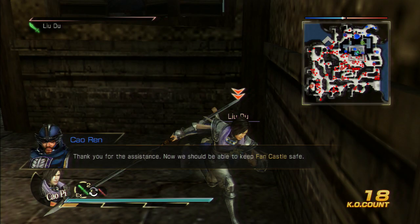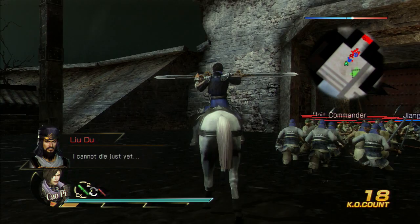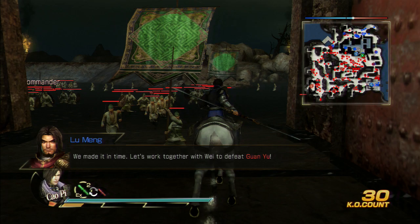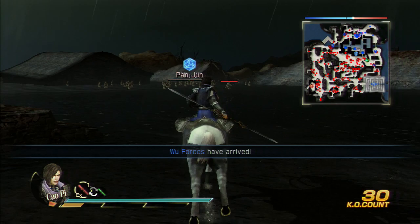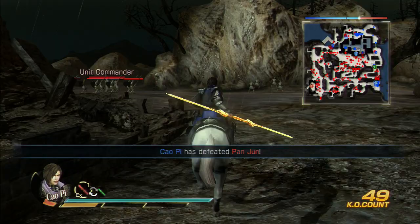Sometime soon the Wu army will appear, so let's start heading south to give them a hand. Let's help our soldiers out here so we can exit. The Wu army has appeared — keep heading south. You're going to head towards this area and give them a hand. There are going to be ballistae from above that are going to be ripping them apart up there.